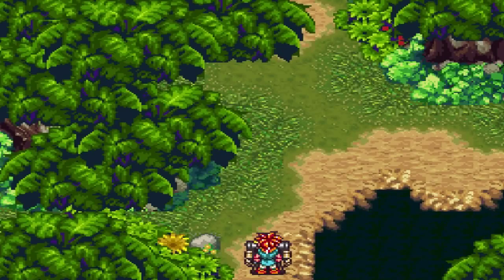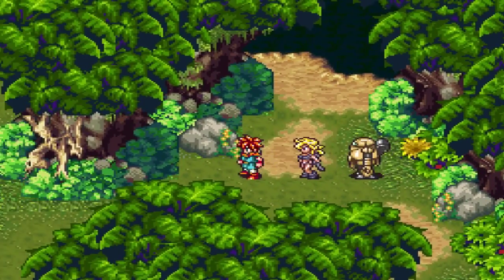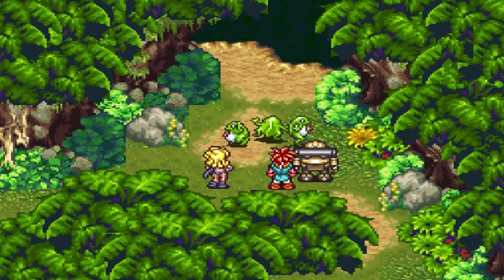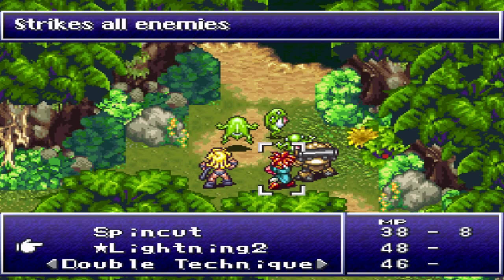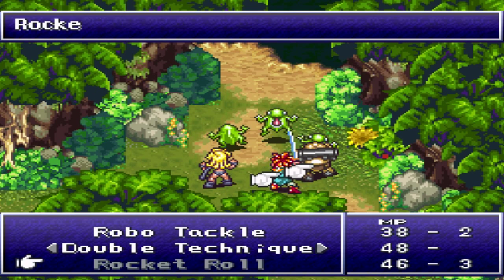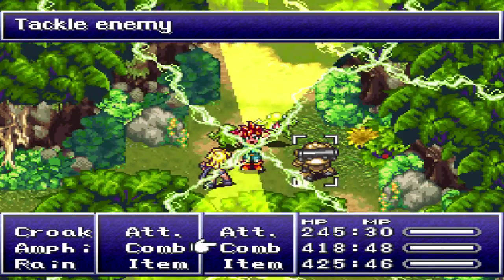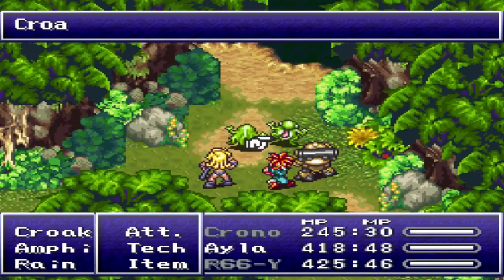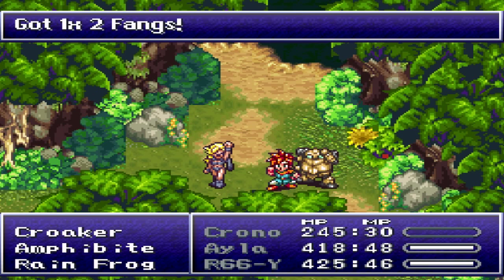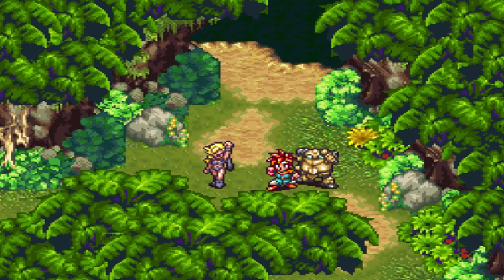We'll save the game and then go into the Hunting Range. I just want to show you guys the purpose of this. There's a frog here — we should be able to fight him. And he appears to be three frogs: Croaker, Amphibite, and Rain Frog. They look all exactly the same but they're actually different. Let's use Lightning. Looks like Robo doesn't have any new techs — that's one of the unfortunate side effects of switching out party members. Lightning does quite a bit and that's probably going to kill them off.